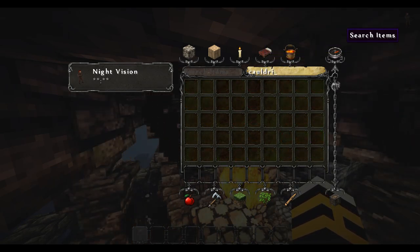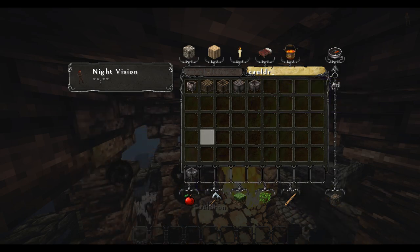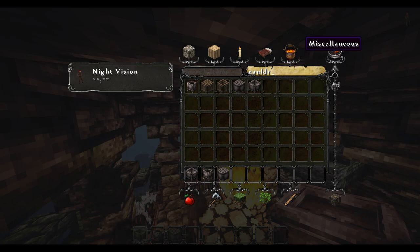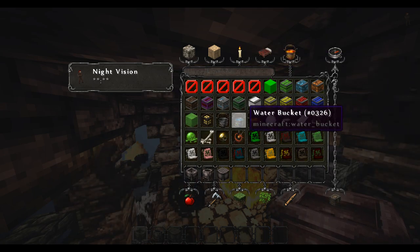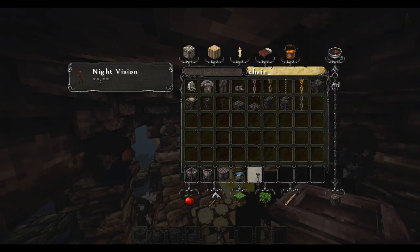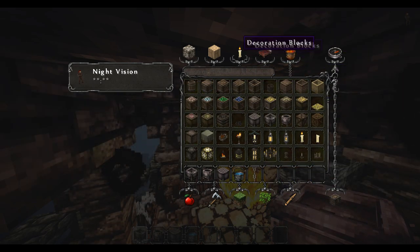I don't know how we're going to attach this onto it, but we can do some iron bars. I think we just need a cauldron, to be honest. I don't think we need much more than that. Thanks for all the comments on this - it's been really, really good and really helped.